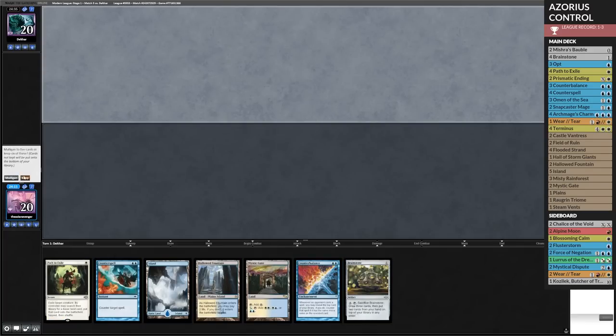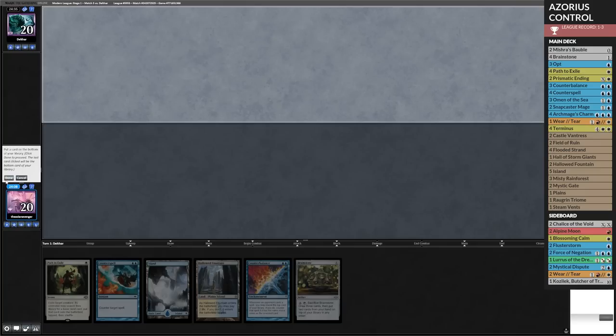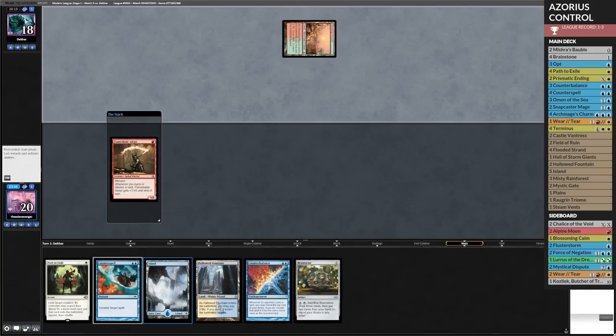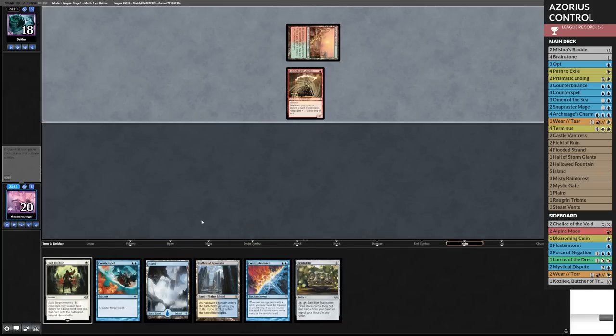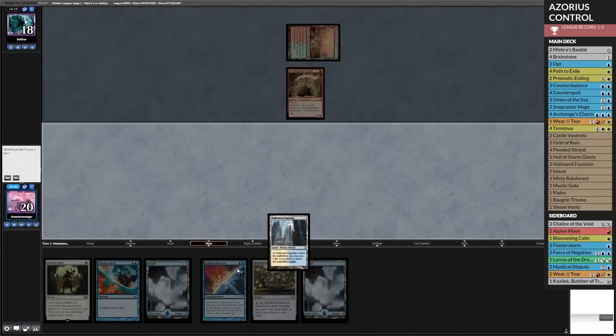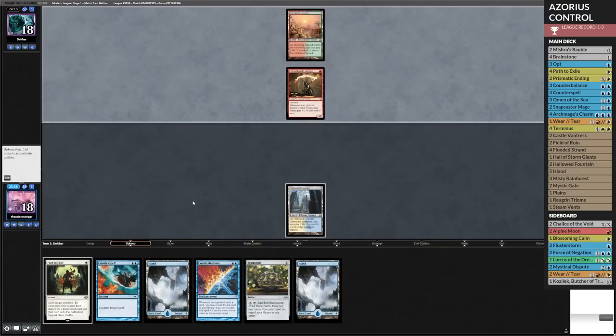Mulligan — okay, this we keep. What do we not want here, like a land? Yeah, we're going to put a land to the bottom. Let's go ahead and keep that. This seems pretty decent. What's going on here — oh, it's their turn, that's why. Is it a discard deck? Can I actually allow them to keep up their shenanigans? I don't know if I can. So I'm probably just going to pass. I am worried about genuinely just dying from them discarding like 50 cards this turn. Now we have to make sure — if they play whatever that two-mana discard spell is, we end up not discarding our Counterbalance.